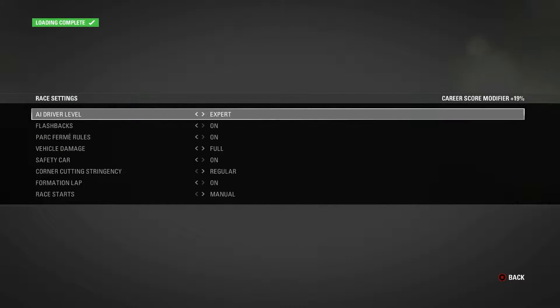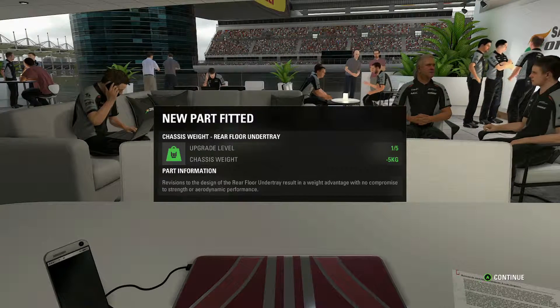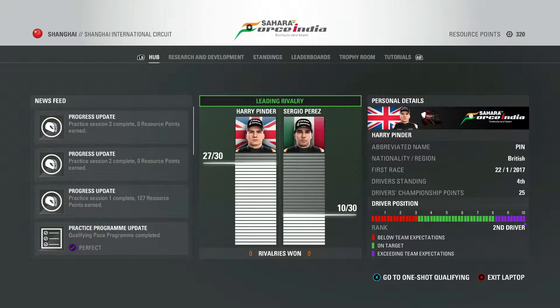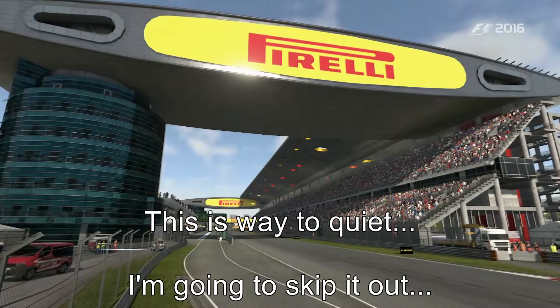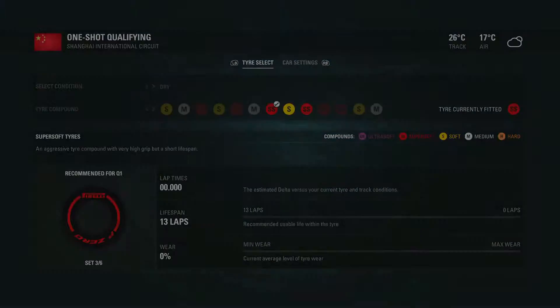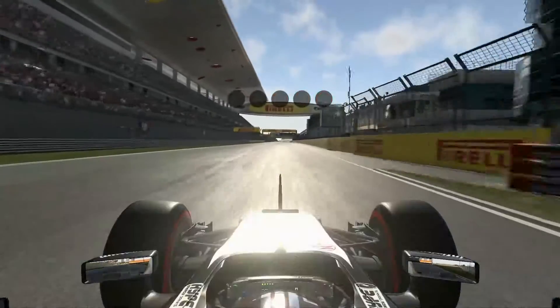So let's see how that goes. We have our new upgrade for the chassis weight, so I'm going to be going to practice again — I don't put that in the episodes anymore, so next time you will see is in qualifying. I'm going out on the SuperSoft compound tyres, which is the fastest tyre available, and the weather looks very nice for this session.